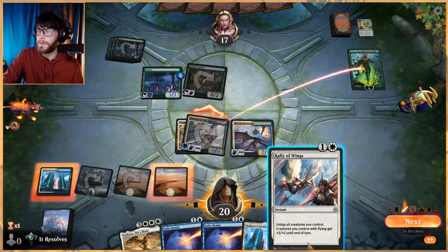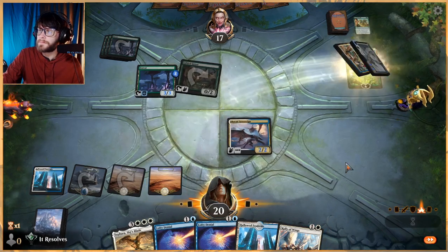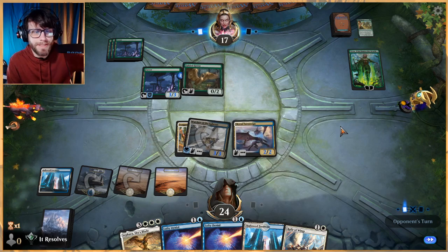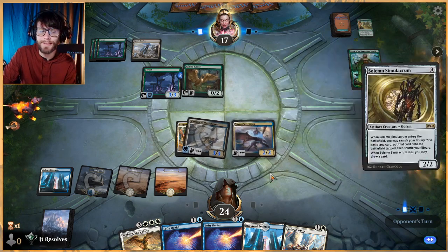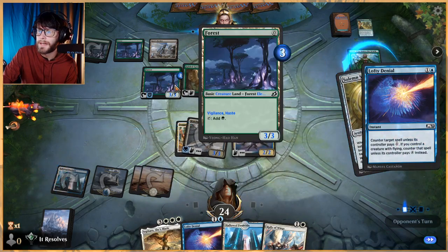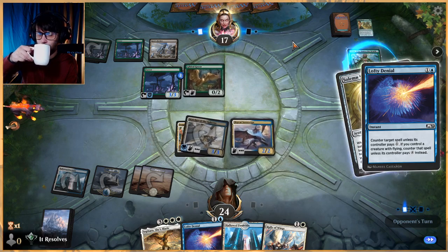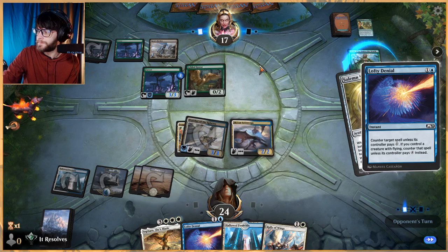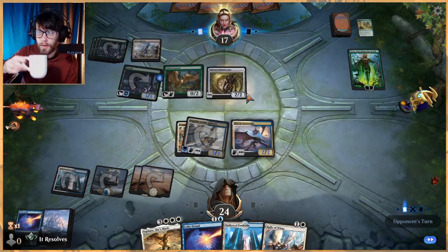We can actually just kill Nissa now if we'd like, but I don't think we need to immediately. I understand it's not necessarily super beneficial to attack Nissa, but I do think it's slightly necessary. We get to leave up Lofty Denial here, though they can pay for it if they tap both lands. We'll go ahead and attack just to make them spend mana. We'll be able to take Nissa out next turn, which is quite nice, and Rally of Wings is going to be quite helpful in this scenario.